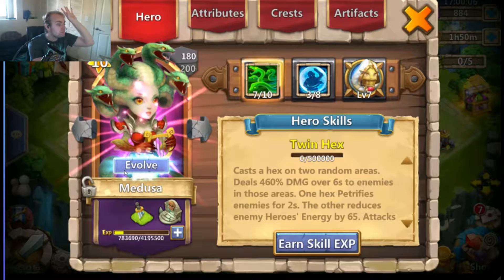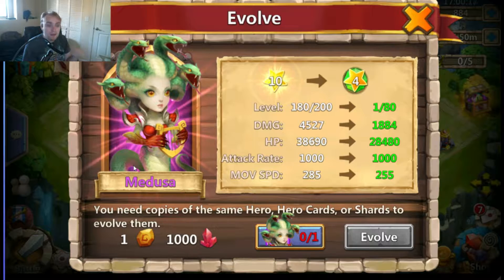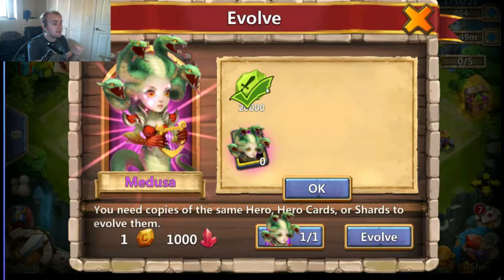As you probably noticed, my Skull Knight is also getting ready to evolve. I do need to get the materials for that, but stay tuned for that evolution soon. Right now though, we're going to be evolving my Medusa — we've got the shards, we've got the evolution runes, and we've got the red crystals. A lot of farming just to get all of this.